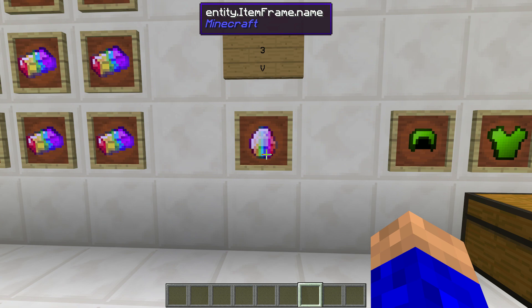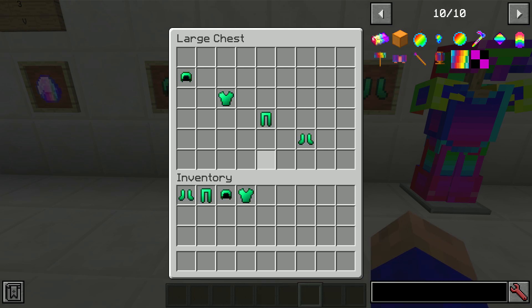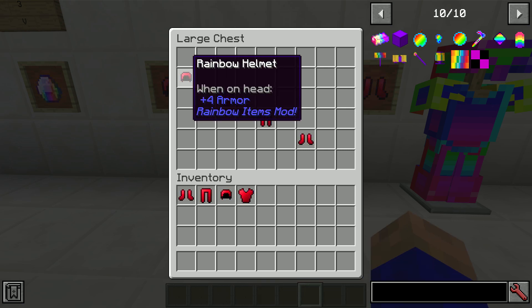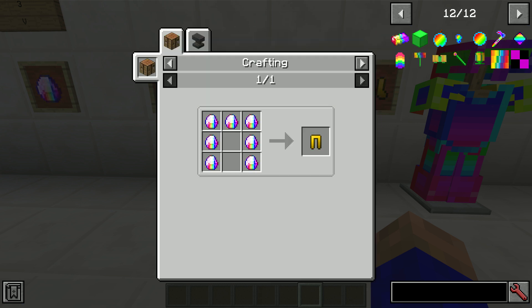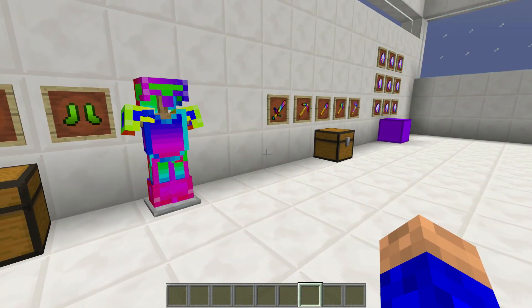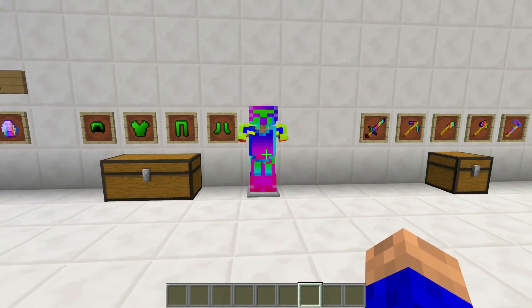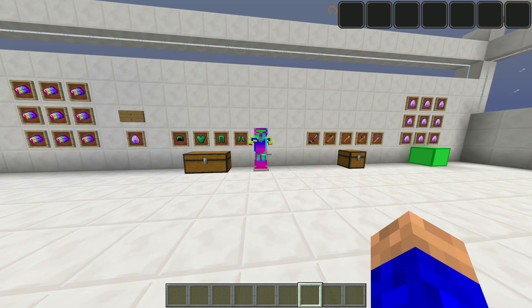Once you've got your ingots, put nine ingots in the crafting table and you get yourself three rainbow gems — and this is where your life's gonna get a whole lot better. You can craft yourself some armor: it has better protection than diamond. The crafting recipe is exactly the same as if you were using diamonds or ingots — I'll just show you, but you're not stupid.